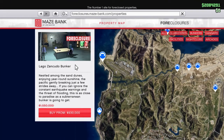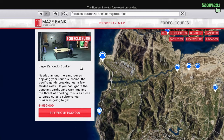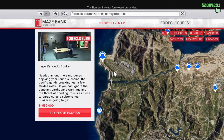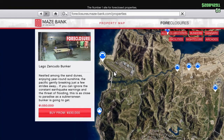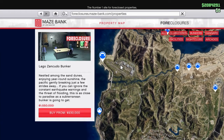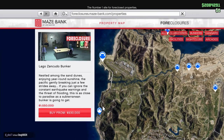I'd recommend you get the Fort Zancudo bunker. It's really good because you have protection from the military base nearby — if someone shoots at you, the military is going to turn around and attack whoever shot. Also the jets will spawn there if anyone's flying around on an Oppressor Mark 2 or anything, so they'll defend you. It's almost like you have free security.